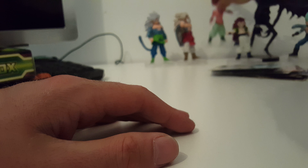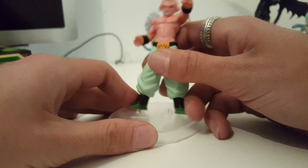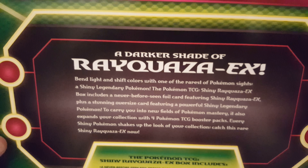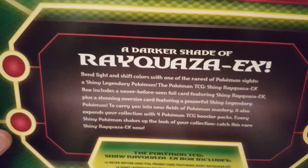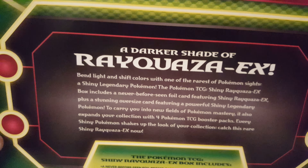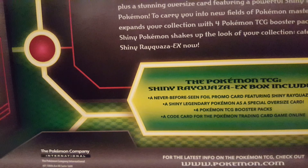And now to the main part of this video — are you guys ready? Yeah, I'm talking to you. Here we go. 'Bedlight and Shift Callous with one of the rarest of Pokémon sights — a shiny legendary Pokémon. The Pokémon Trading Card Game Shiny Rayquaza EX Box includes a never-before-seen holo card featuring Shiny Rayquaza EX, plus a stunning oversized card featuring a powerful shiny legendary Pokémon to carry you into new fields of Pokémon mastery. It also expands your collection with four Pokémon TCG booster packs.' There's also a code card in there. All right, let's open this baby up!